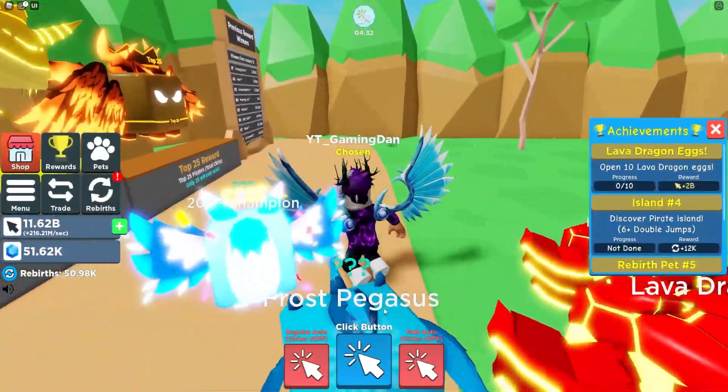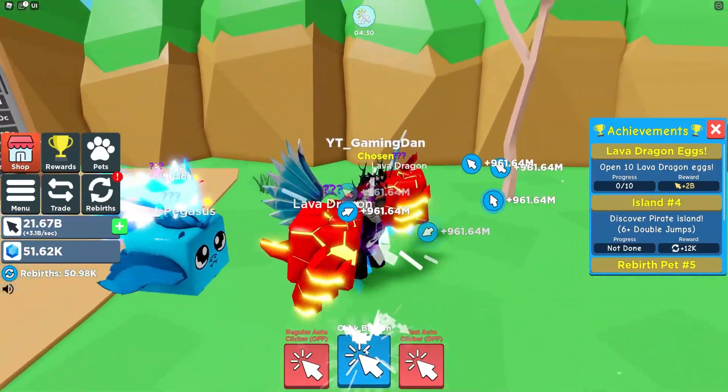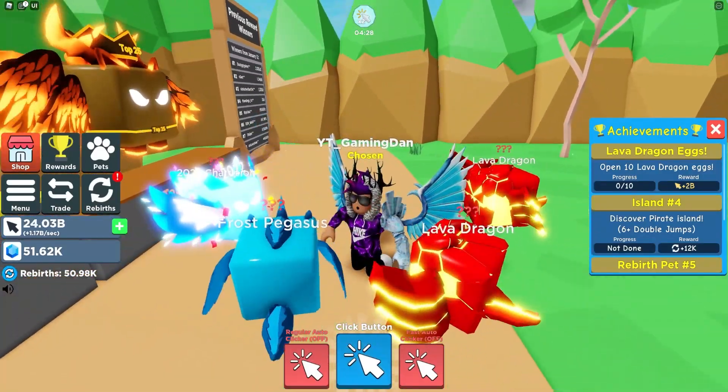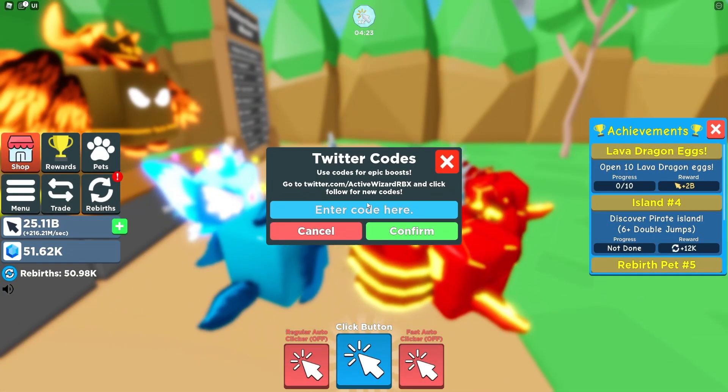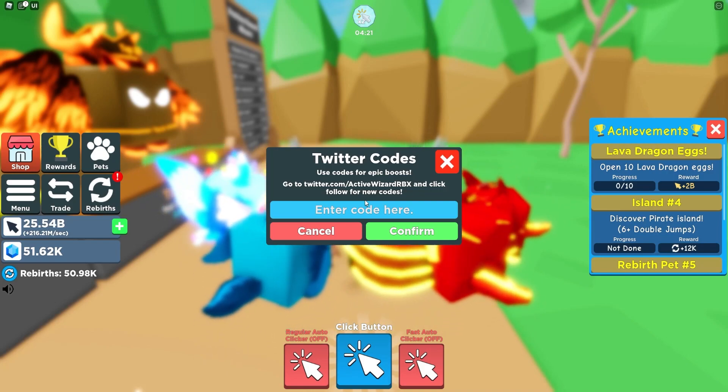So if you don't already know how to claim codes in Clicker Simulator, go to the left and click on where it says Menu, then click on the Twitter button. After that, the code menu will come up, so let's just get into it.